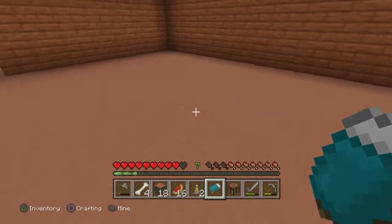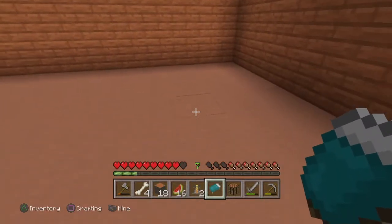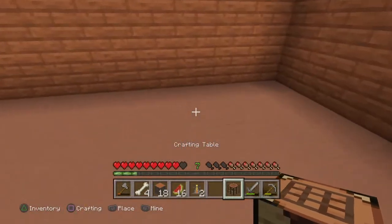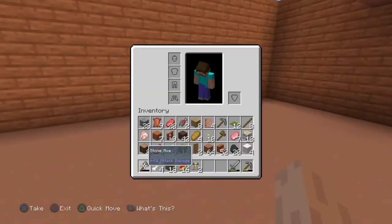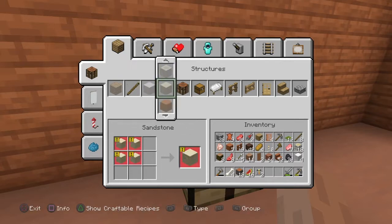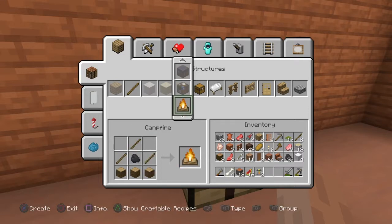So where do you think the bed should be? I think I'm going to put the bed right here, and then the crafting table right here. It's a pretty decent size, isn't it? I think I've done a good job at it. You know, you guys are the real judges, but I believe that I have.